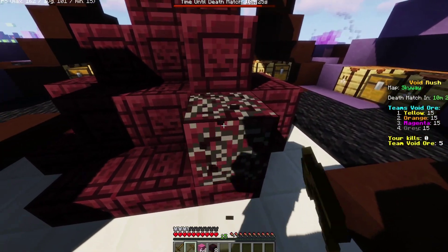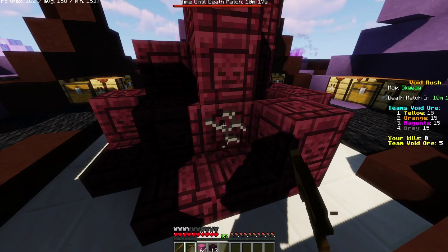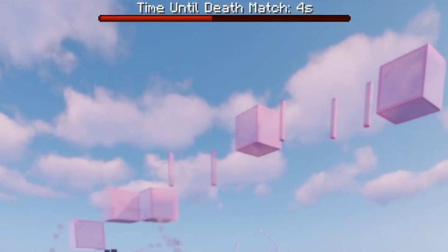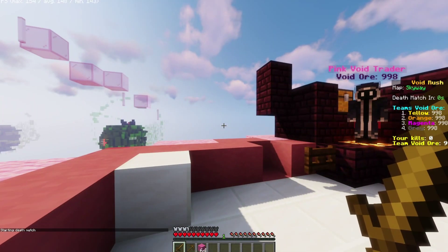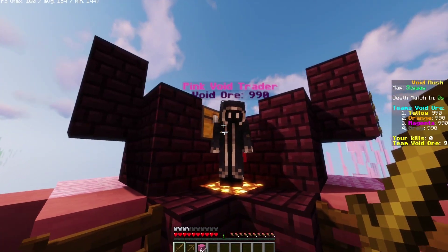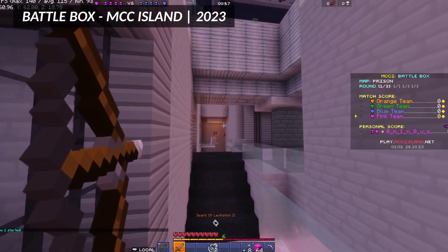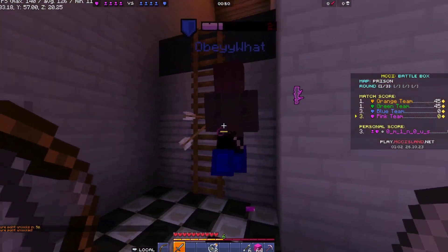How you win is by being the last team alive. A team is eliminated if they completely run out of void ore, either by dying enough times — since respawning costs void ore — or through the death match. If no team is being eliminated and the game goes on, it only lasts 12 minutes. After that, every second a certain amount of void ore is taken from all teams, and the last team with void ore remaining wins. I really wanted to keep games short because most players don't like long games, and I wanted to keep everyone playing and the game fast paced.